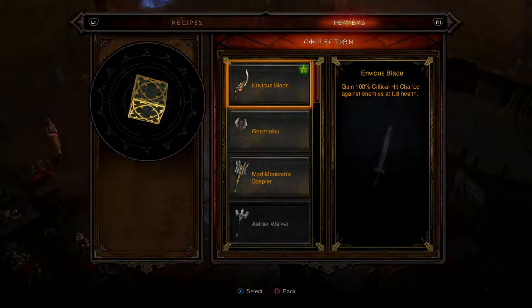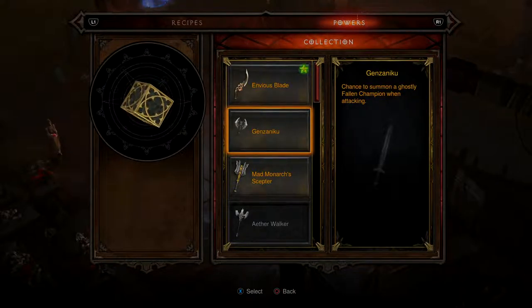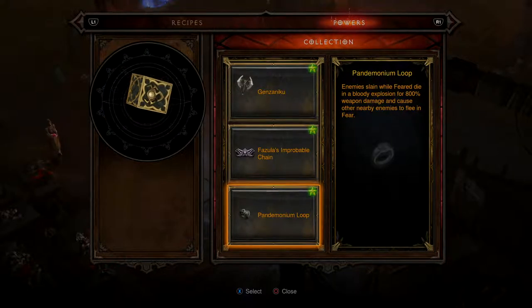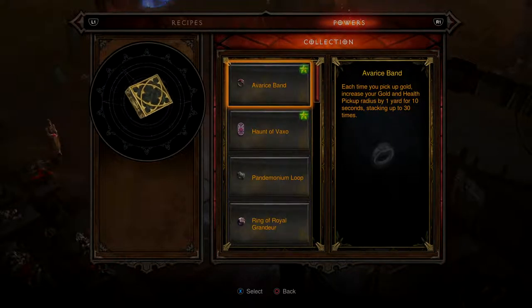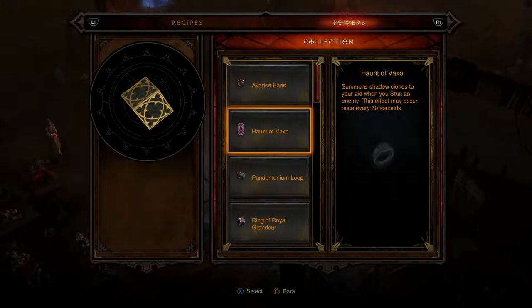I've got 1,400% Nova, and I could have 100% critical hit chance against enemies at full health. I could summon a ghostly fallen champion — let me try that instead of the Nova Blast. I'm going to do a different ring as well. That shadow clone sounds good.